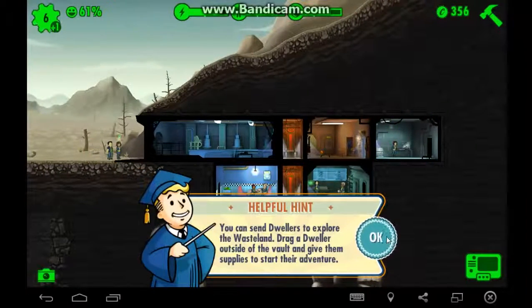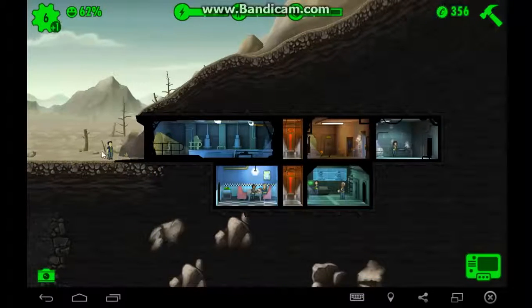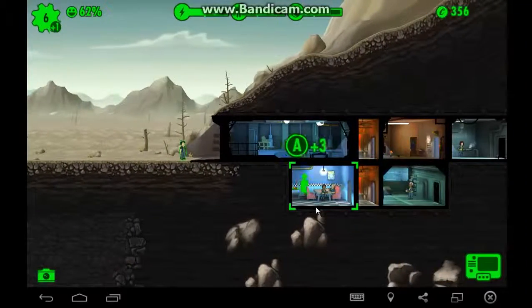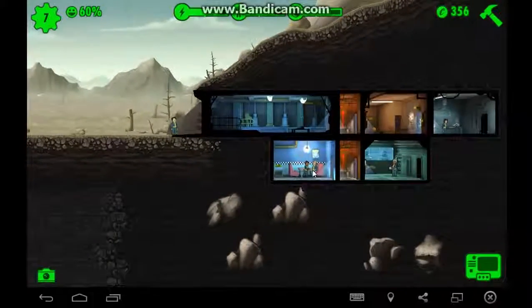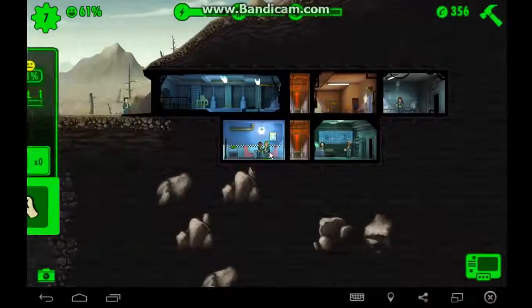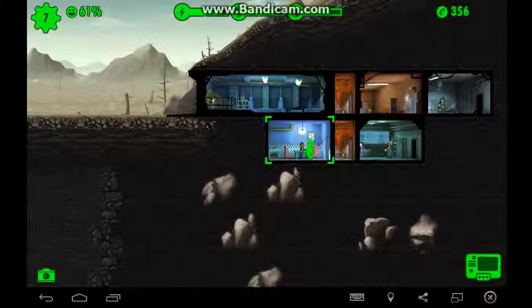You can send dwellers to explore the wasteland — drag the dweller outside the vault entrance and give them supplies to start the adventure. Agility — nice, we have a cook on our hands. I think Possum Pain is going to the wasteland.